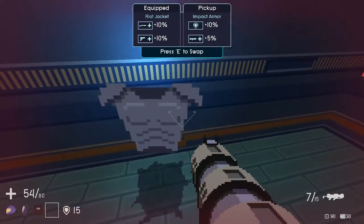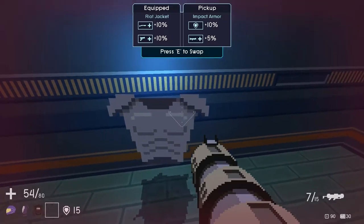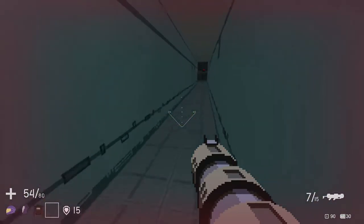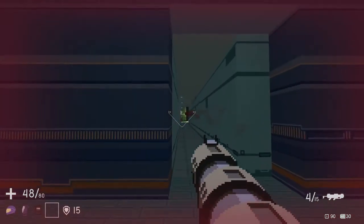We have a riot jacket. I can't see what the bonuses are because my microphone is actually blocking it. We can have 10% more armor. I think the riot jacket we have on gives us a bonus to shotguns, even though we're not currently using a shotgun. It does give us a bonus to it, so that's always nice.